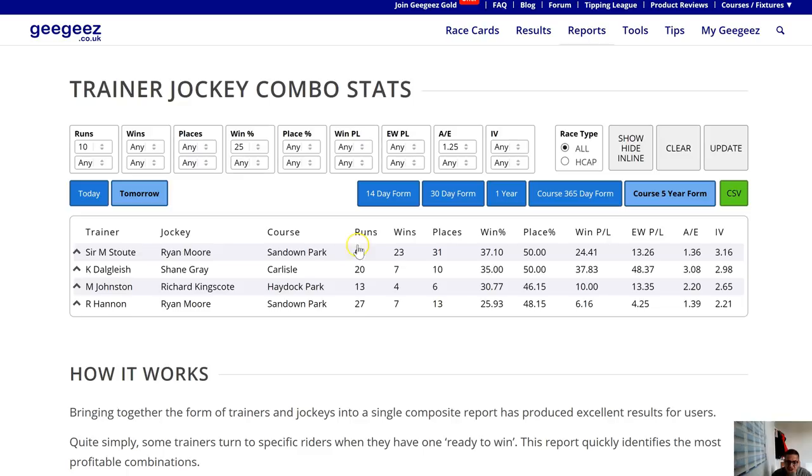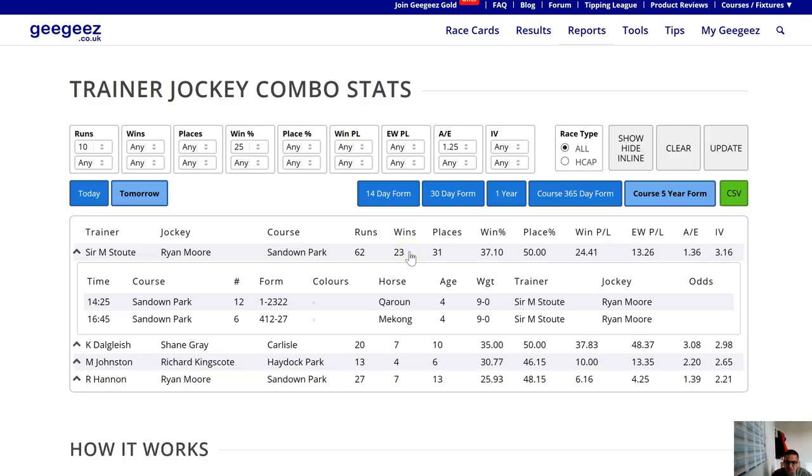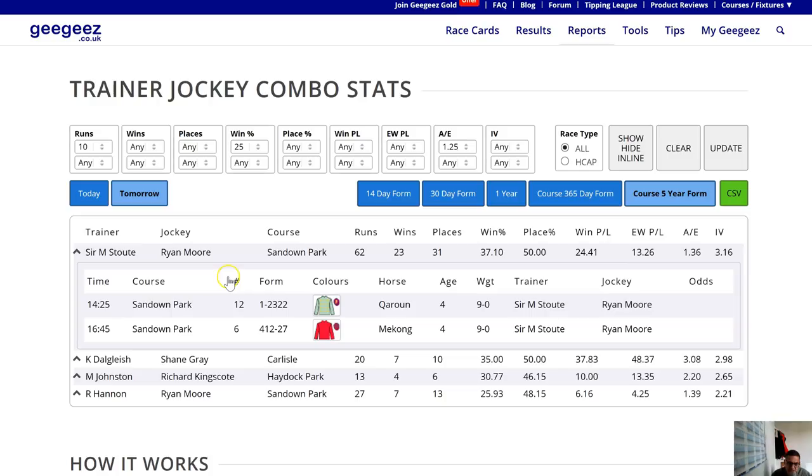In the Stouty-Moore case there's quite a robust data set — a 50% strike rate hitting the frame, 31 from 62, which is pretty material. If I click anywhere on that line it opens a little box telling me the two runners that Stouty and Moore are combining with tomorrow: Karun and Mekong. Mekong ran poorly at York last time, and Karun was a horse I backed ante-post for the Guineas last year but didn't even win a handicap this year.